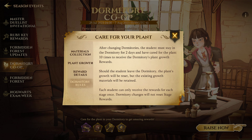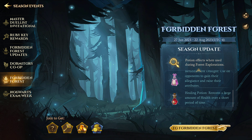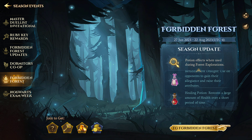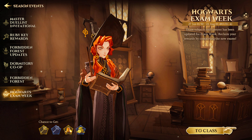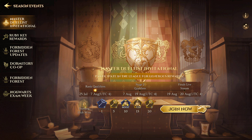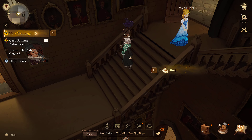Seems pretty straightforward. It says if a student leaves the dormitory, the plant's growth will be reset, but the existing growth materials will be retained. Okay, so this is the big update I was actually gonna make a video about — talking about how they are basically ruining their own game. I haven't tested it yet, but I heard they changed the Forbidden Forest and were pretty much getting rid of the Deathly Dell and the Haunted Hollow, which made no sense to me.